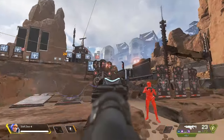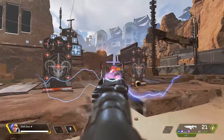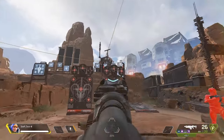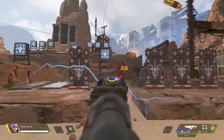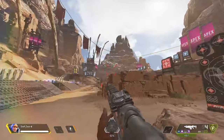Now onto the basics. The Vault is essentially an energy weapon version of the R99 in my opinion — a very powerful weapon. Every second someone gets it, you're going to get fried. It does 16 damage to the body, 13 to the legs, and 24 to the head.